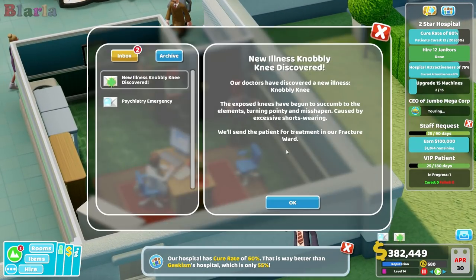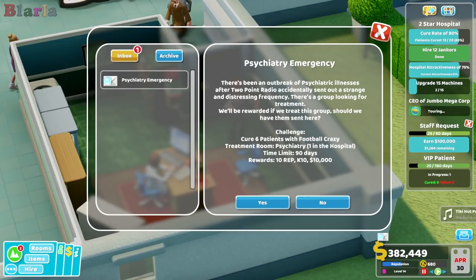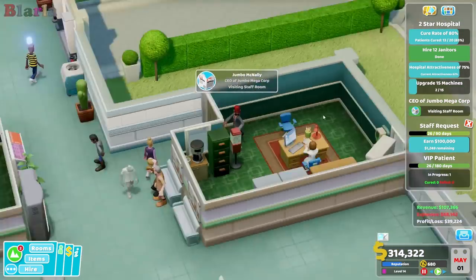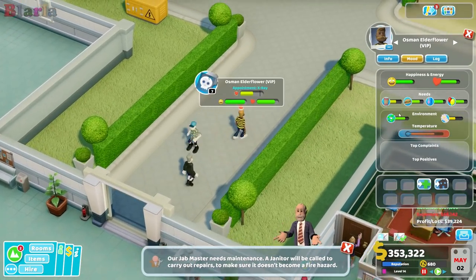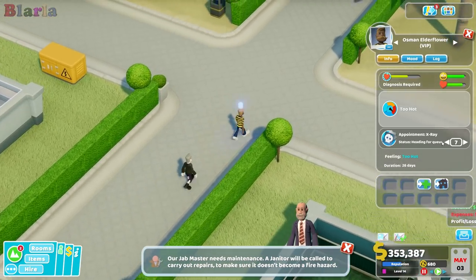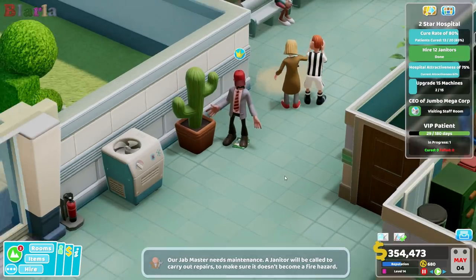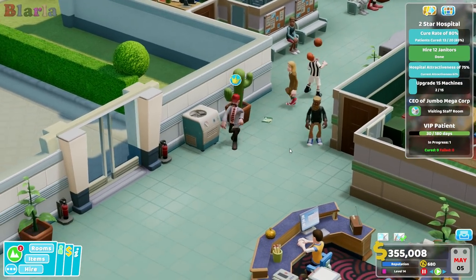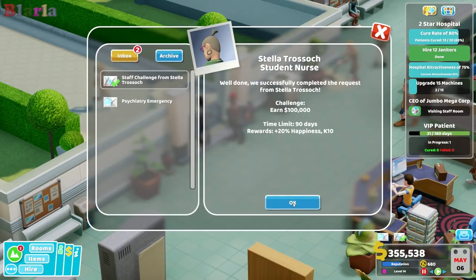Knobbly knee: exposed knees have begun to succumb to the elements, turning pointy and misshapen, caused by wearing shorts. Fractured — that's fine, we can deal with that. Now where did he go — we need to pay attention to him. Where are you going? X-ray — put to the top of the queue. What are you doing now — still dropping rubbish. If a janitor could just follow him around I'd much appreciate that. Oh, we did earn it — that's amazing!